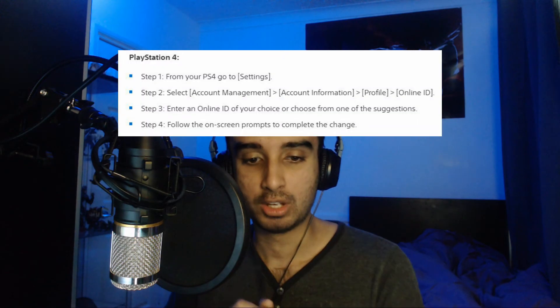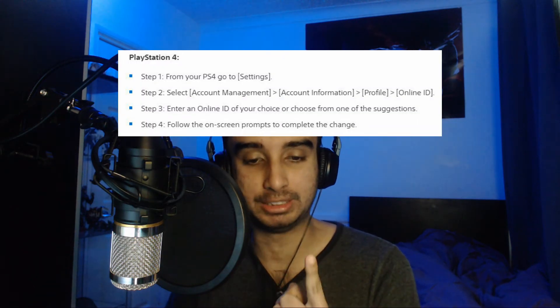So there are actually two ways you can change your PSN name. The first would be on the PlayStation. You got to go to your settings — that's step one. Step two would be select account management. From account management, you got to click on account information, profile, and then online ID. That's where you can actually input your online ID and change it.